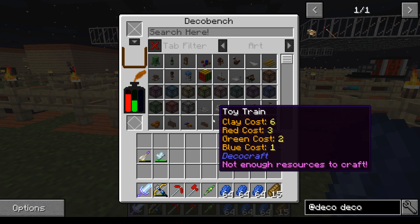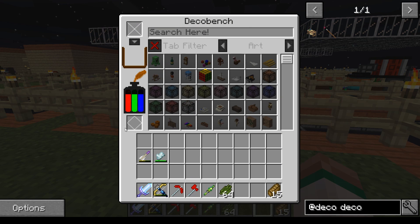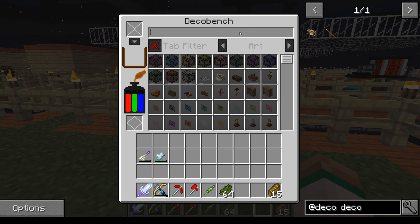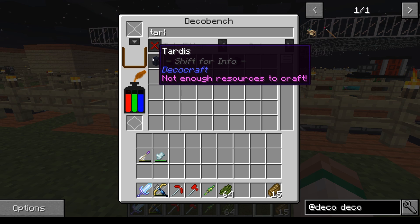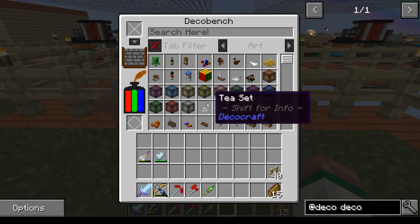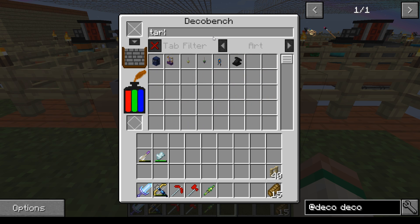This is the beauty of having Sky Factory, of modded Minecraft - all this stuff is just so easy to do. Now we just need to add clay into this and then we'll be able to build what we want. The clay is filled up, we've got all the dyes in here, and the first thing we need to make is our TARDIS.